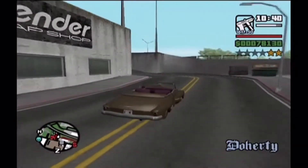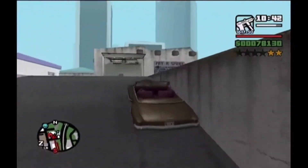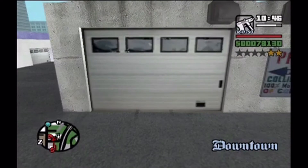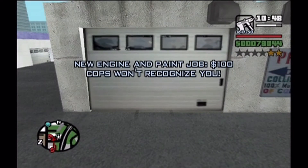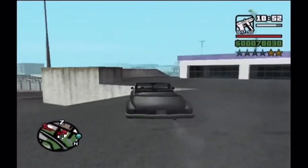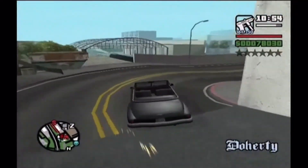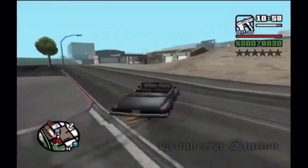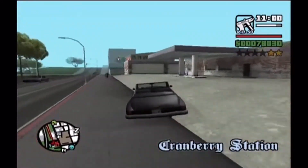This low rider vehicle that Jizzy gives you with the Broadway can actually be modded in the Los Santos low rider shop. So even though it looks like it's an exclusive colour, you can always put those colours back into a Broadway again - so it doesn't really count. The only special vehicle from this mission is indeed the exclusive colour brown camper.